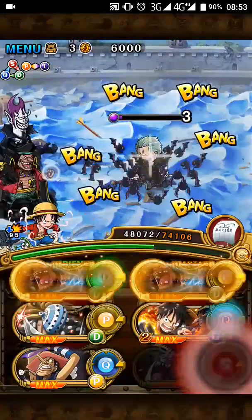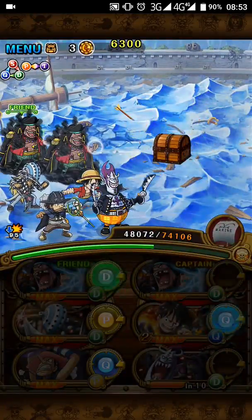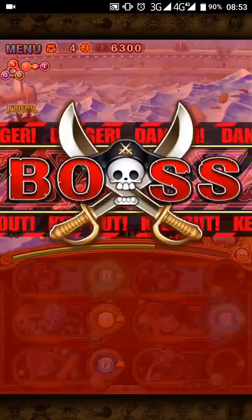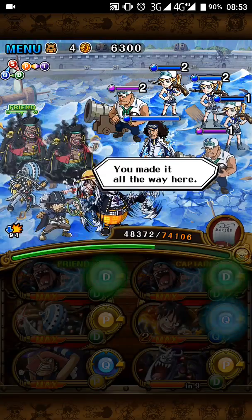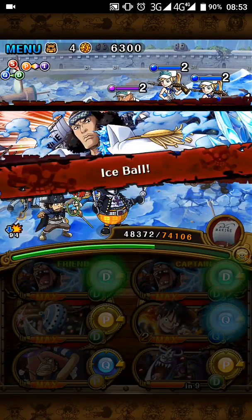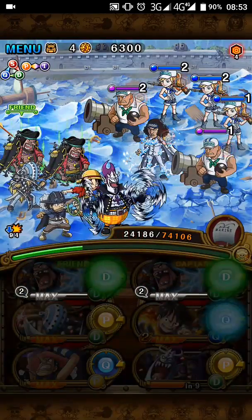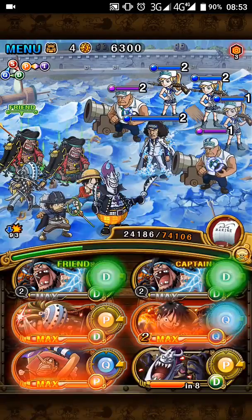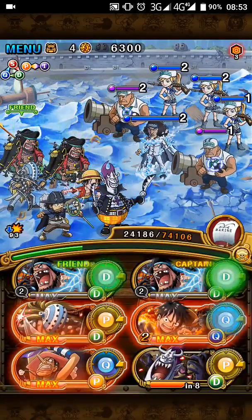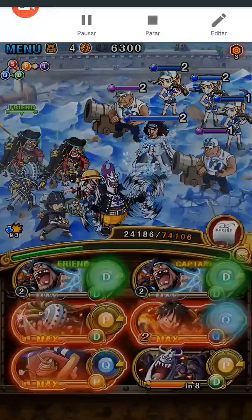Smoker — not a problem. And now our final boss. Aokiji's Icefall will lock units' specials, which is a pain, but we can still survive without them. It's okay.